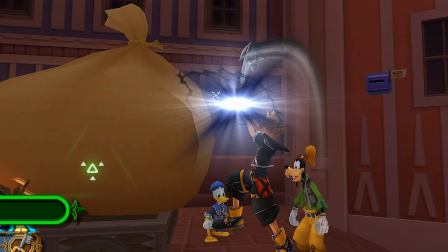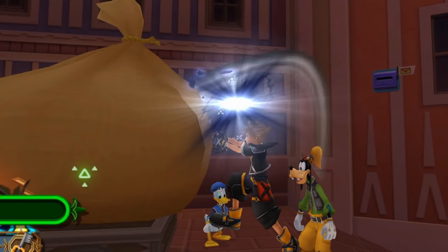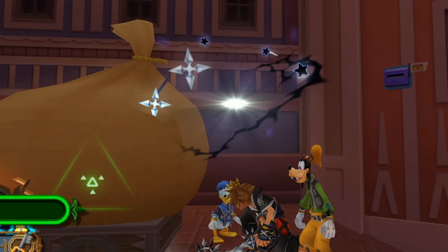The hit effect is really cool — you have black and white stars that glow slightly, you have Roxas's zipper charm, and best of all is the black nobody thorn effect, the same type you see from the Twilight Thorn and the Xemnas boss fights.